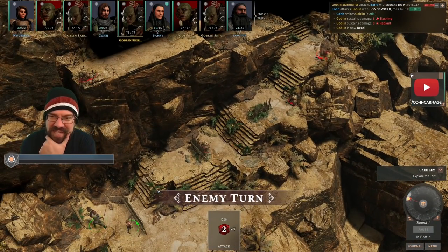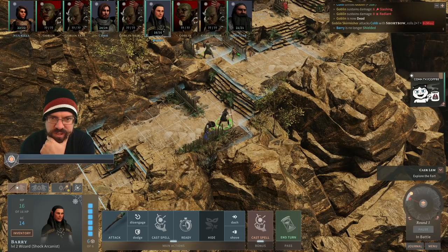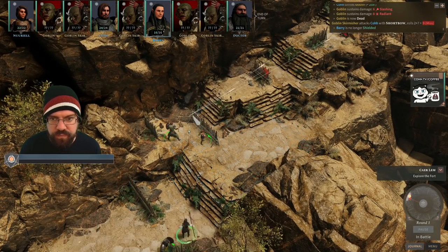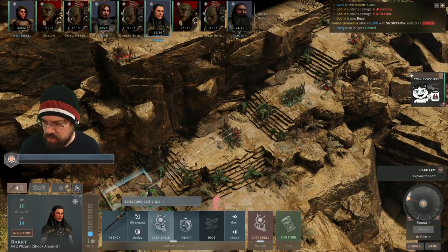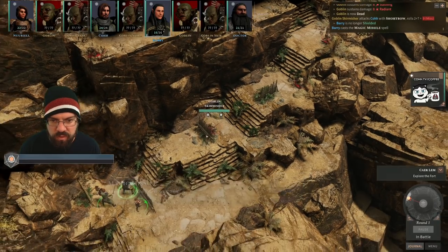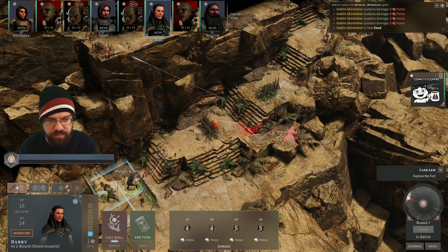My dude is not going to be able to cast any spells with his shield. But I can use a bonus action to take my shield off, right? Is that how that's going to work? Just put away the weapon — okay cool, thank you. Victory is mine!